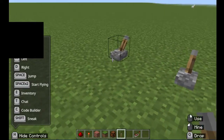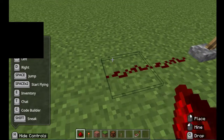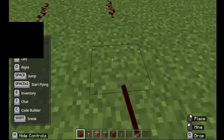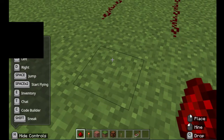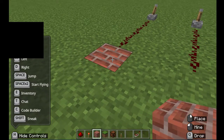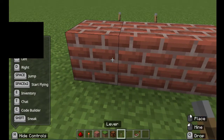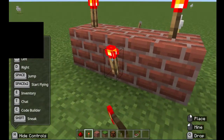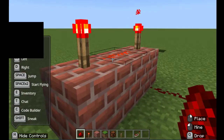Switch to redstone dust and start right-clicking to place — don't left-click or you'll break something. Those are your wires. They lead to three brick blocks. Then switch to the torch and place a torch here, a torch here, and a torch here. Make sure you have redstone dust right there too — and that's an AND gate.